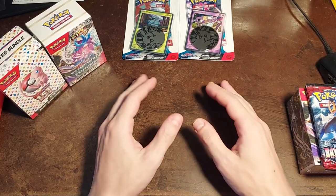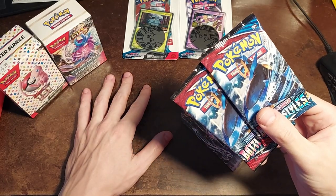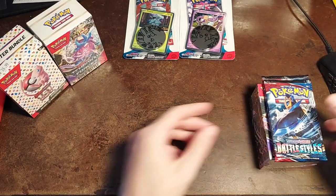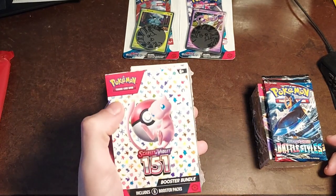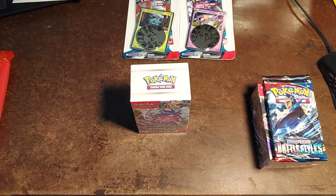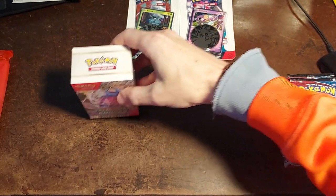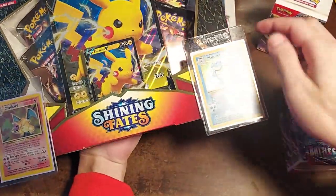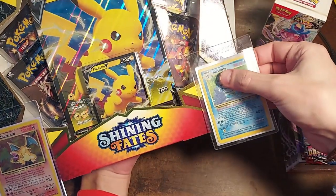That's everything I ended up getting. These Battle Styles packs were less than $4 a pack, which was crazy — I spent less than $30 on those. We still have other things to open: this Shining Fates set, plus these base set cards. These hard sleeves got really sticky tape on them and are now stuck to the box, so I should remove them — I don't want to mess up or bend my Charizard.